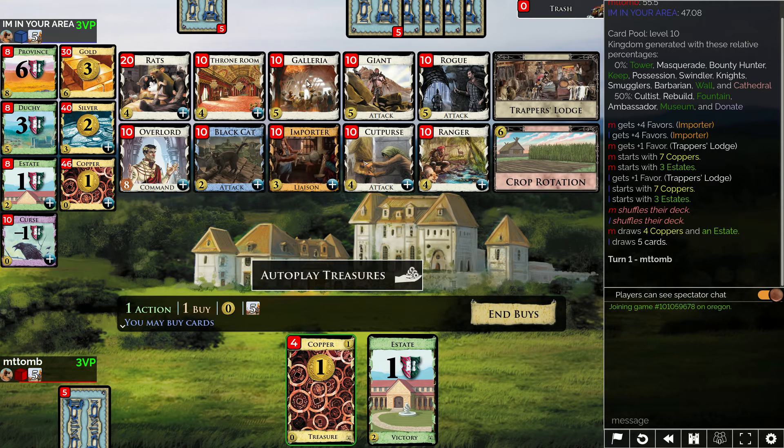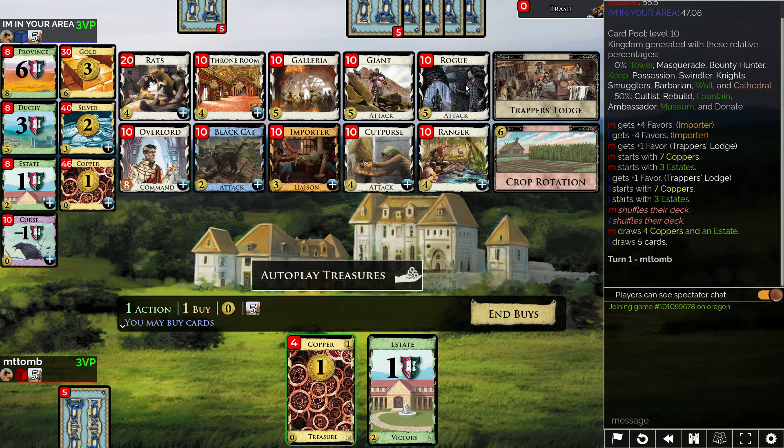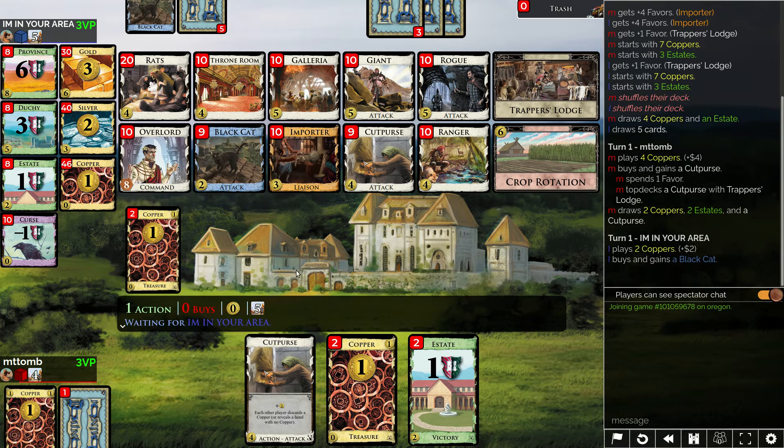Which is nice. We got black cat, importer — yeah, I'm attempting to cut purse right away. Otherwise it looks kind of money-ish to me. Gain a cost up to five, that's not very useful. Black cats, all right, let's do it. Oh, four-four — my opponent is at five.